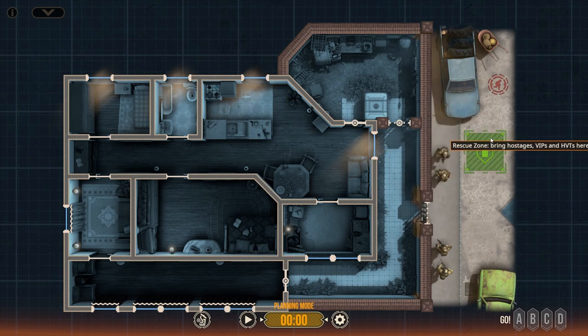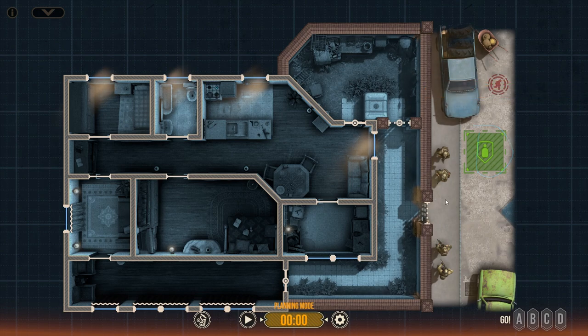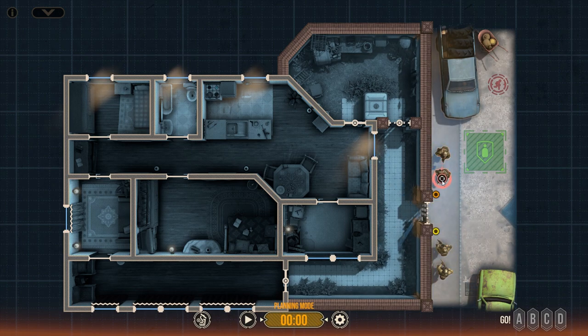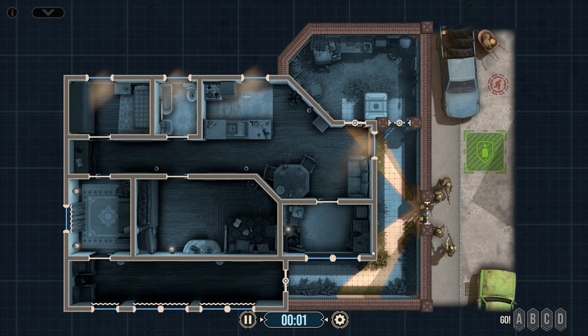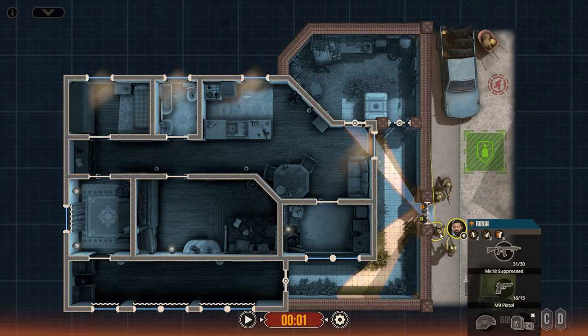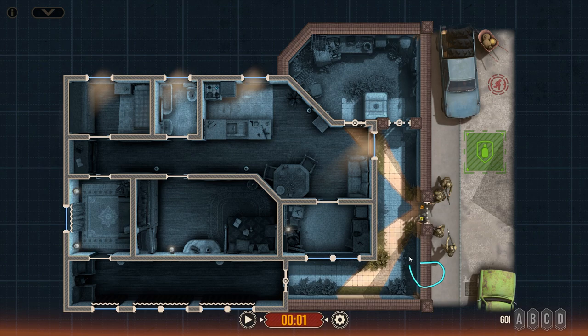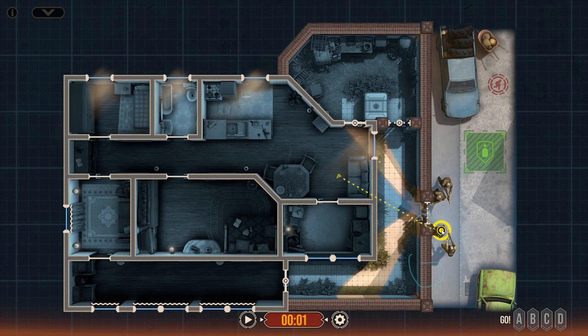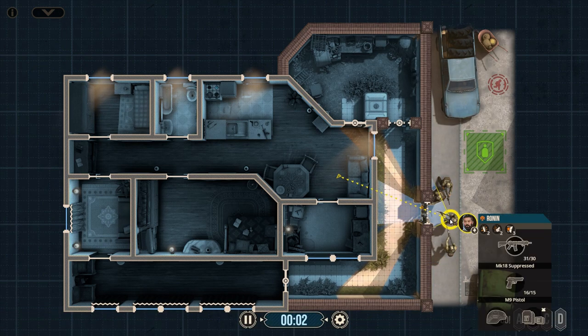This is the extraction zone, and if the HVT runs away, this is where they will run to — so we're going to make sure we have some sort of containment at the exit as well. Before we go, I want to recon this particular area so I have as much information as possible on what I'm dealing with. I'm going to move the drone in and scope off this area.